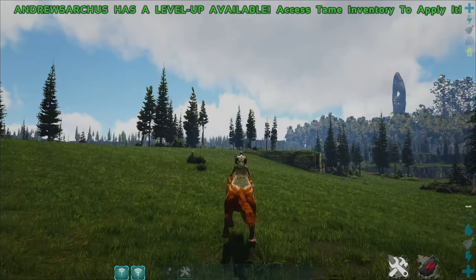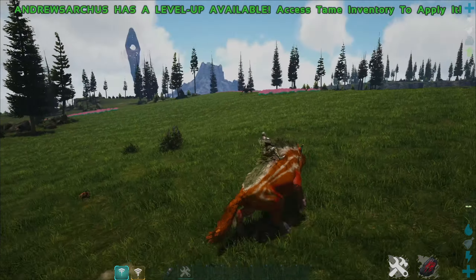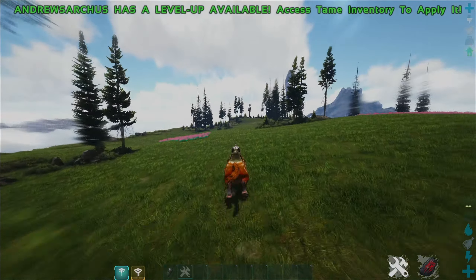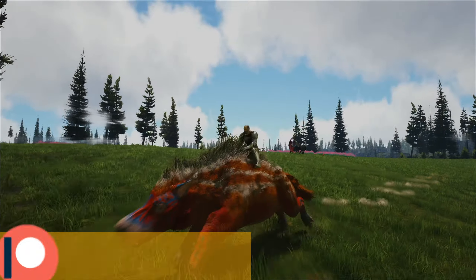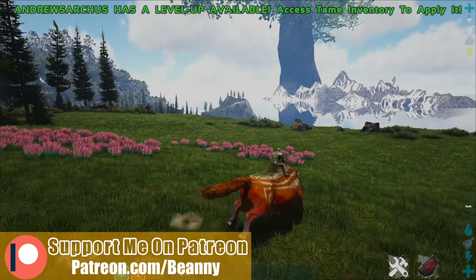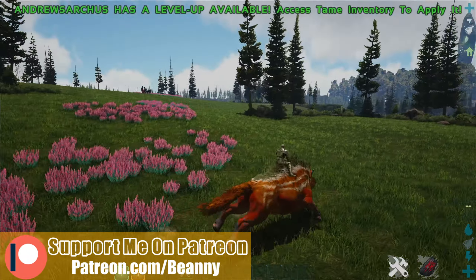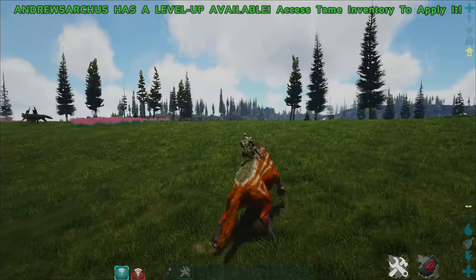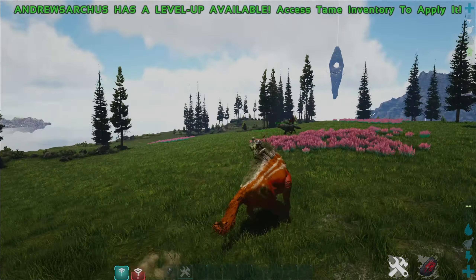This guy can also jump pretty far. You can do a speed boost by hitting C on the keyboard. So you're running with shift but you can press C and it will do a little speed boost making you run a bit quicker. You've got three of these before you need to recharge, and you can't use it again until the timer is filled.